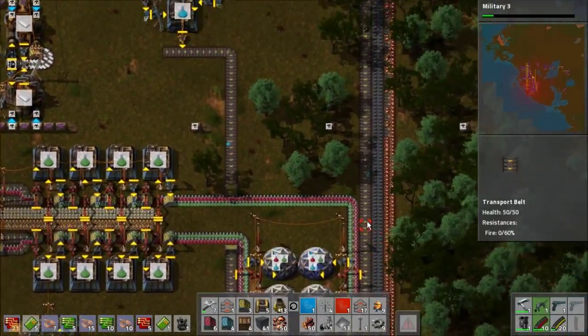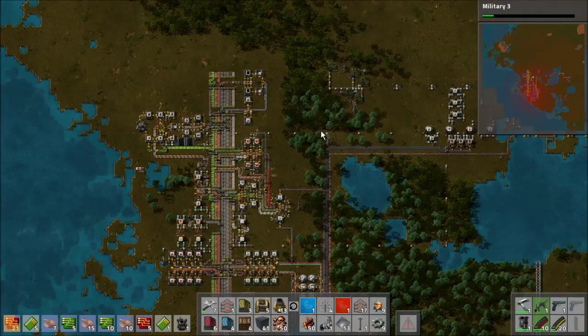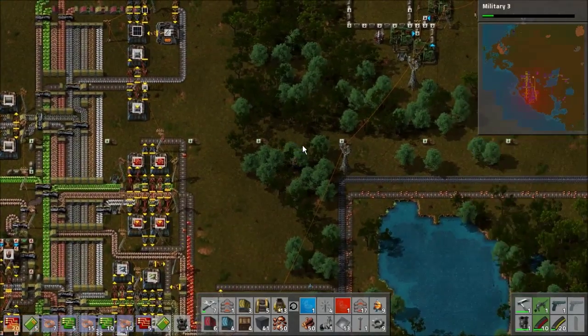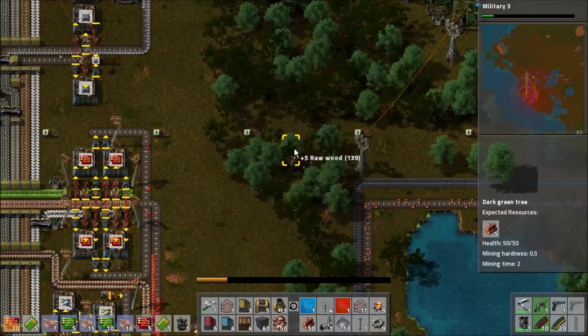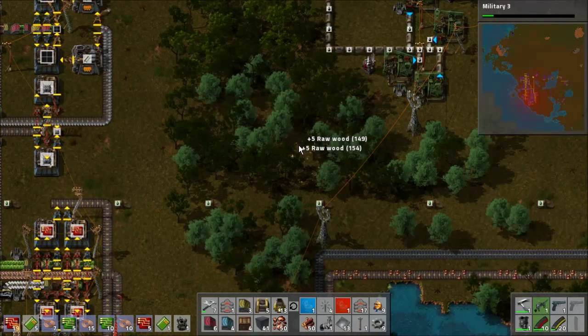We're getting attacked. Let's make a roboport, and I'm going to extend the robot network here. I'm going to put another roboport right over here, which will allow me to repair these automatically. That's a lot of work.